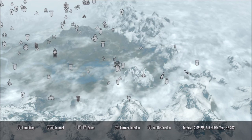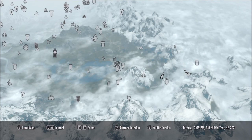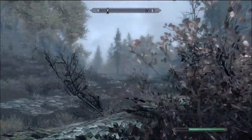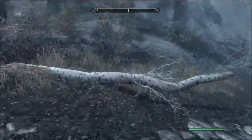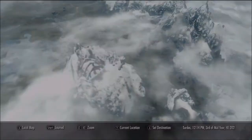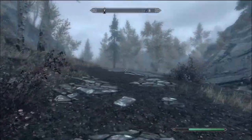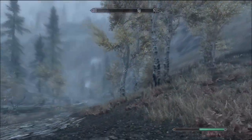Believe me, I spent a good 30 minutes before I actually found this place, so hopefully this video will save you a good amount of time. It's called Dayspring Cavern. It's right next to this road, and if you travel this road, a good marker will be this tree. But the most helpful marker I used was Stendar's Beacon, because it actually overlooks it right there. There's a fork in the road leading up to Stendar's Beacon, so it's not far from that fork.